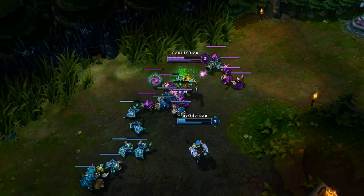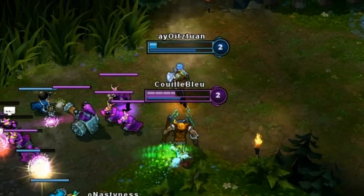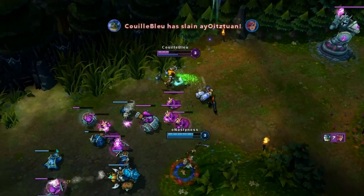If your enemy tries to seek help from his fellow comrade, use a Ghost Undertow combo to follow her and give that enemy a good smack. Then run away from Fiddlesticks to not let him suck you up anymore.